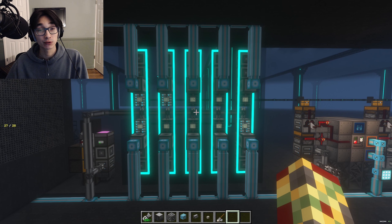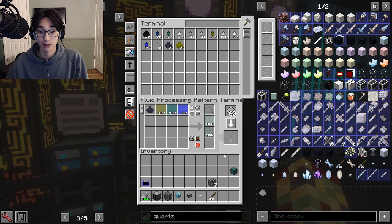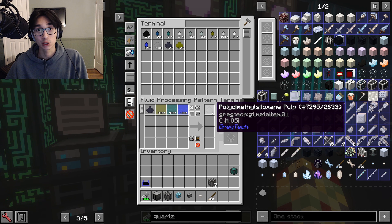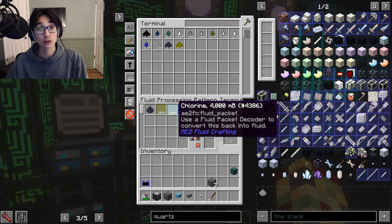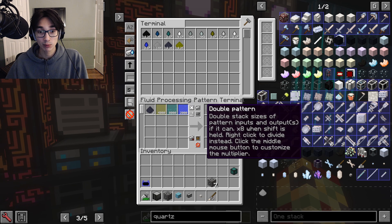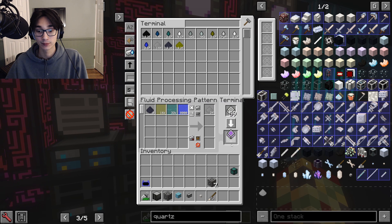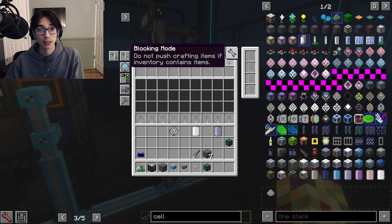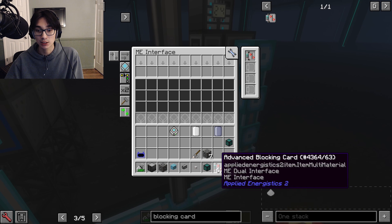You can use as many or as few interfaces as you want to insert patterns into the subnets. When patterning for the universal LCR, it's important to do a couple of different things. The first is to get rid of byproducts, so you only target the output that you want. The second is to know the size of your input hatches — for example, a quadruple EV input hatch can only work with 32,000 of each fluid, so multiply your pattern likewise to have 32,000 input fluids maximum. Make sure to set all of these mainnet interfaces to blocking mode so it only sends one pattern at a time. Also add an advanced blocking card to each interface on the subnetwork.